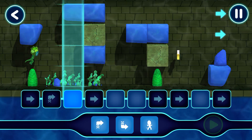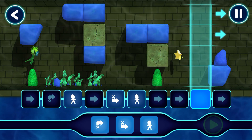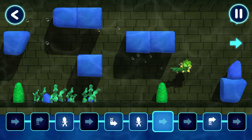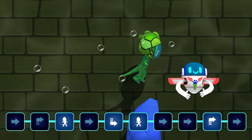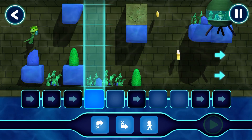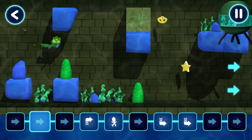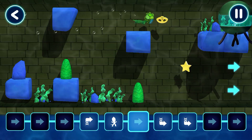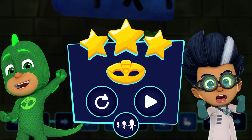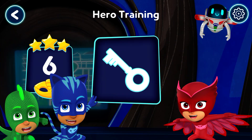Let's help Gekko through these underwater canals. Nice work. Nice work. Perfect placement. Let's help Gekko through these underwater canals. Nice. Congratulations, you completed the level. That found all three stars. Shall we try a harder difficulty? New level unlocked. Let's pick a level. Nice work.